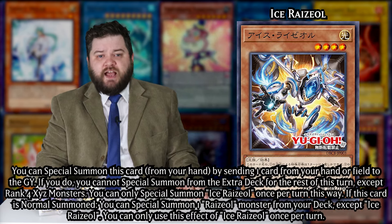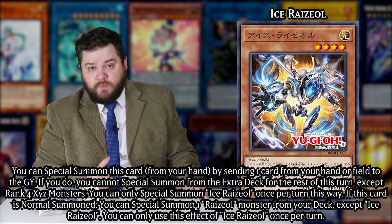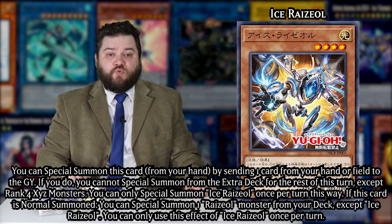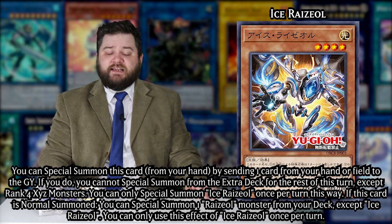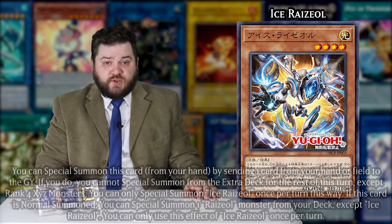Ice Rhyzol is a level 4 Light Pyro with 1700 attack and 1000 defense, and it is at least searchable, so it's got that going for it. This one can be special summoned from your hand by sending a card from your hand or field to the graveyard, but doing so will of course fuck Zeus, so be wary of that. On normal or special summon, this can summon any Rhyzol monster from the deck if that isn't another copy of itself, which makes sense. If you normal summon this, you won't be locked into only rank 4s, which is cool, so you can make at least one link monster with this deck — that's a solid trait to have. I like the look of this one.